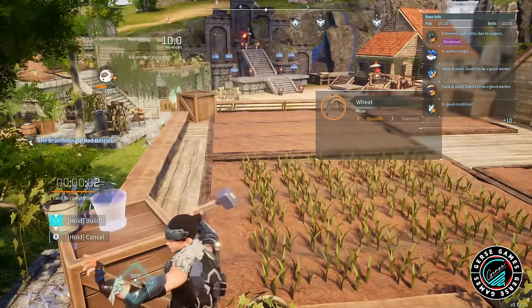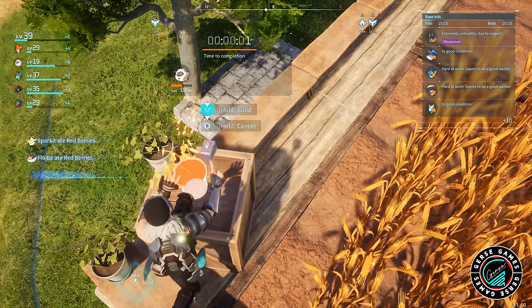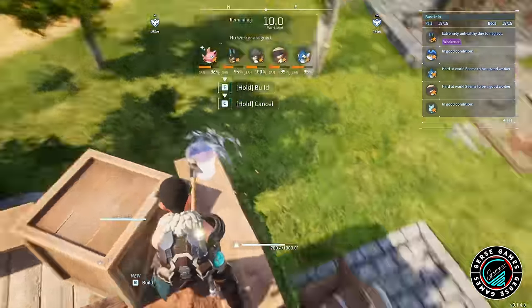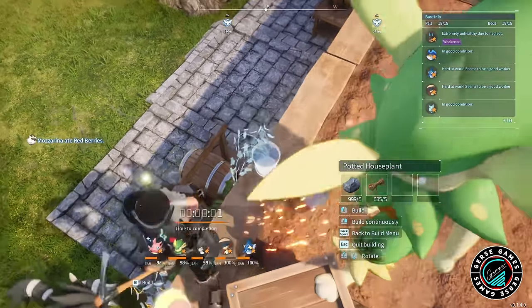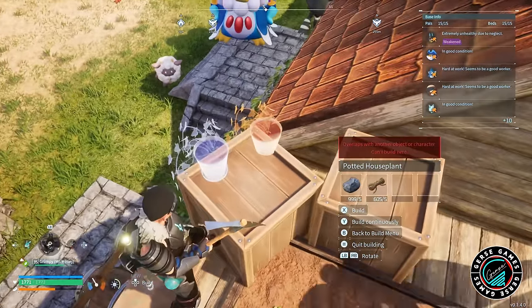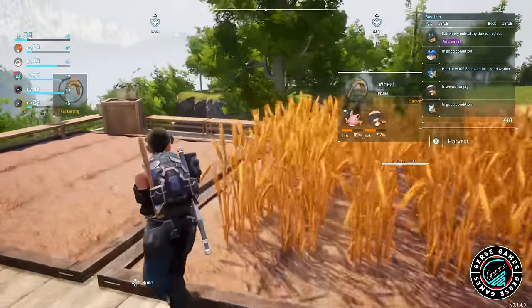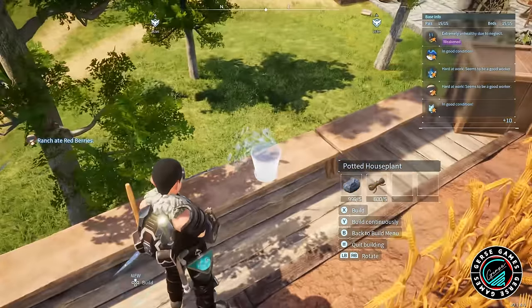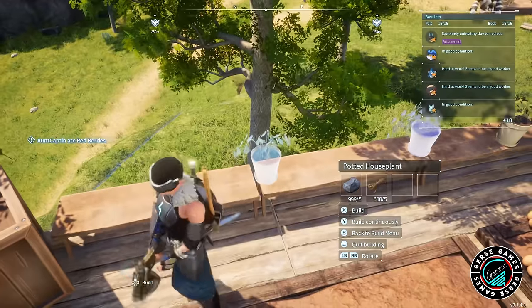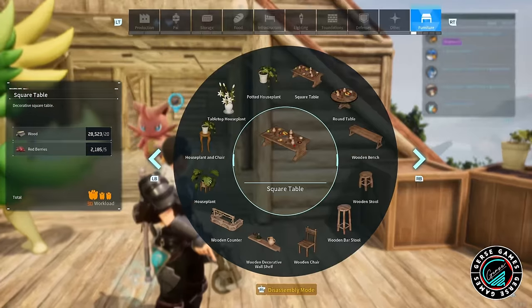Something I learned — thank you so much to everybody in the comments who were letting me know — is that with flower pots, if you jump in the air or stand on top of the bench, then you can add them. If you're on the ground it won't do it. You've kind of got to be higher than the item you're trying to place, and then it will place. It's actually a really cool trick. We're adding all these flower pots just on the top to give it a little more greenery, something different to look at. I really like how all of this turned out and I love how all the pals just come over here because they want to help.